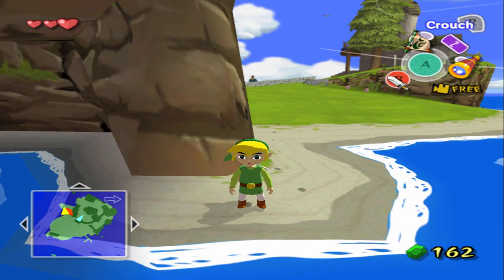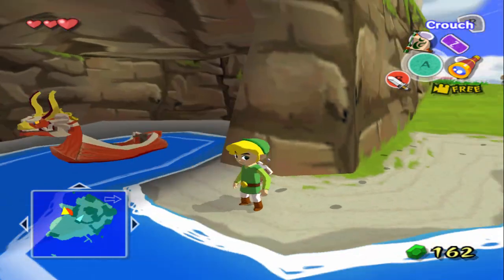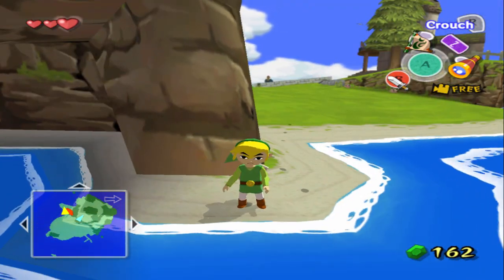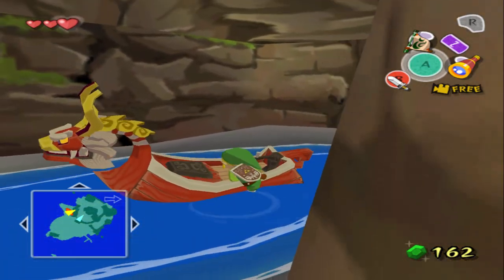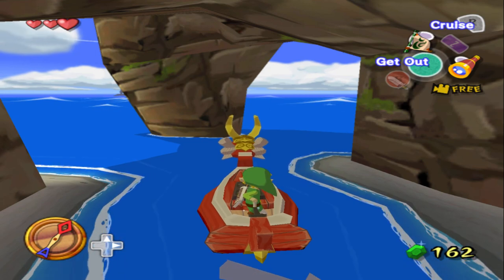What's good y'all? Welcome back for some more Legend of Zelda: The Wind Waker. Last time, we landed here on Windfall Island, got our sail, and we played hide and seek with some kids. Today, we're gonna hop on the King of Red Lions and we're going to set sail. Lego!